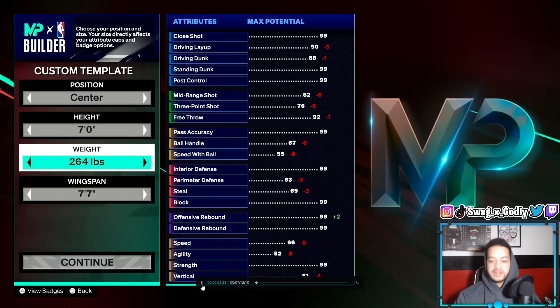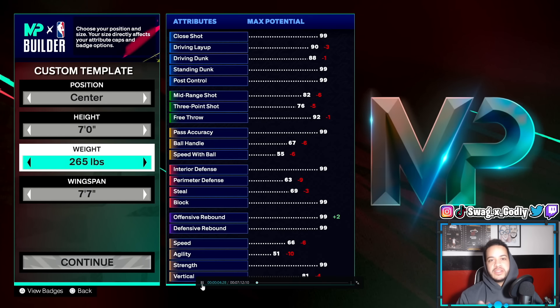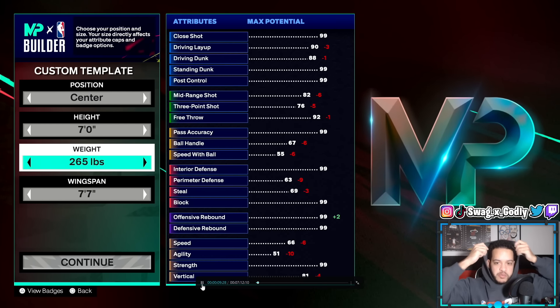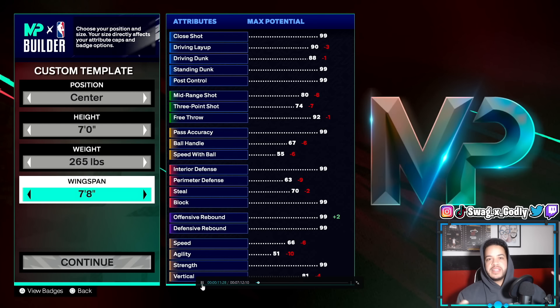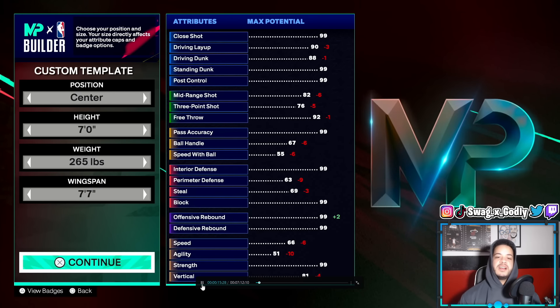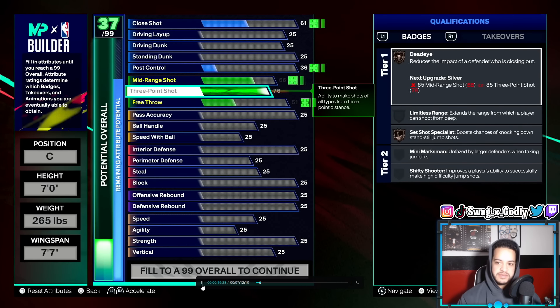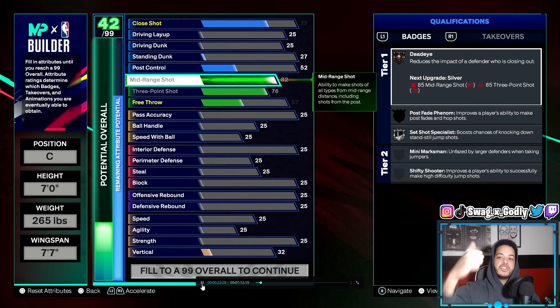Obviously a little more casual — you make a casual build and a super comp build differently because rec people do like to play differently. The way you play rec is different from playing pro-am, especially for centers. So we're gonna go with a 7'0", 7'7" wingspan, 265 lbs. This is gonna be a popper version — I'm gonna show both a shooting version and an inside version in this video for rec.